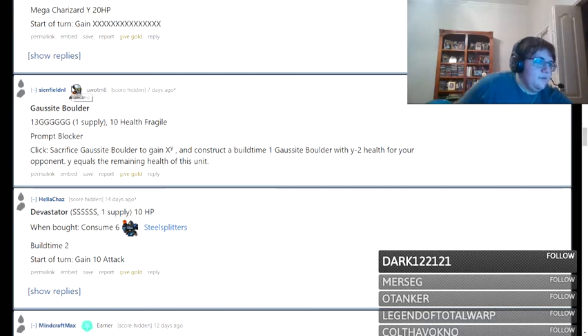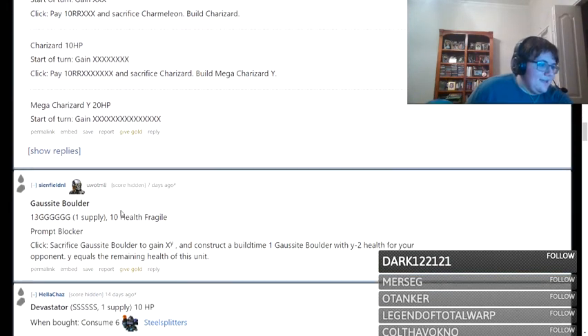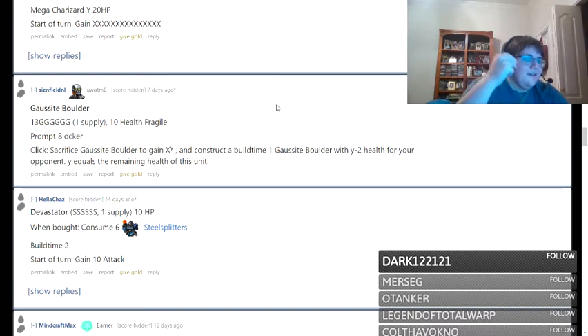Next we have Gaussite Boulder from SeinfeldNL. 13, 6 green, 1 supply, 10 health fragile, prompt blocker. Click: sacrifice Gaussite Boulder to gain X to the Y, with Y being the remaining health of the unit. The first thing I notice is a lot of math, and this is probably a pretty ugly notation to put on a Prismata unit. For a new player this is going to be unintuitive — given that I still haven't figured out what this unit does after reading the text, and I've actually played the game.